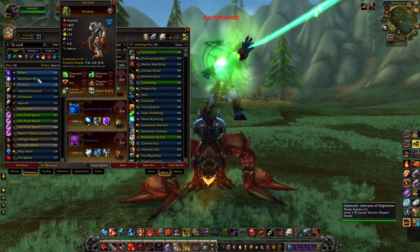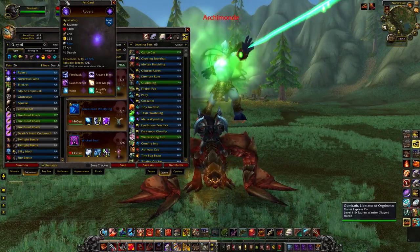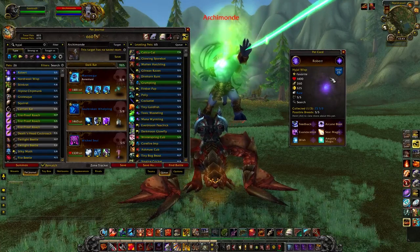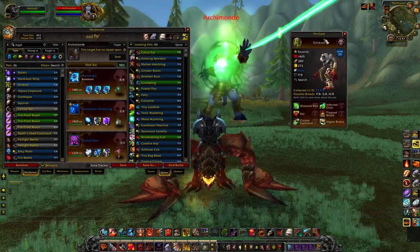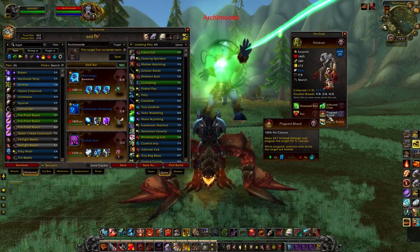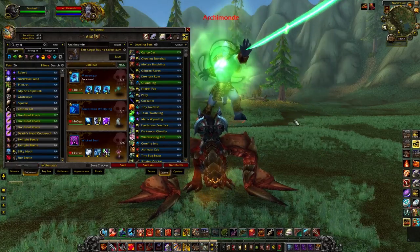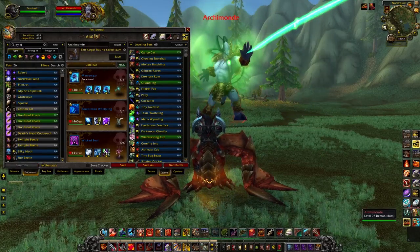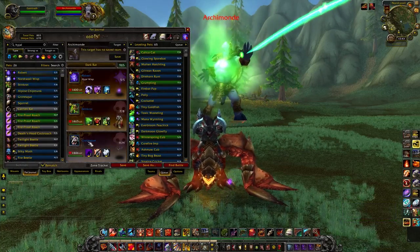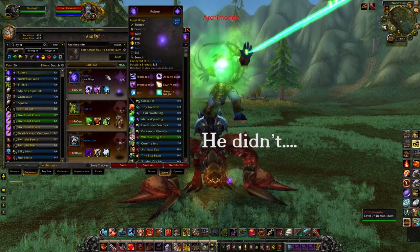Those are all the pets in Raiding with Leashes 3. Ones I would definitely recommend picking up are the Hyjal Wisp. And give Stinkrot a try — I was a little skeptical about him, but just looking over his moveset he could have some decent survivability. If there are any pets in this list I did not cover or give enough information about, make sure to let me know in the comment section below. I hope you have a fantastic day. I'm going to kill Archimonde and see if he gives me another Hyjal Wisp.